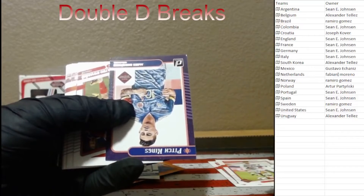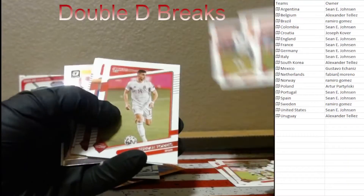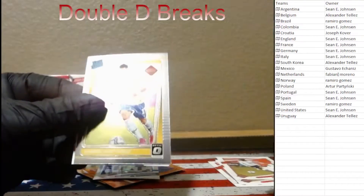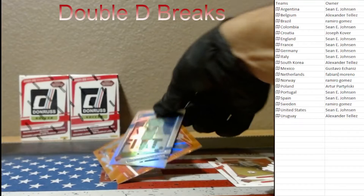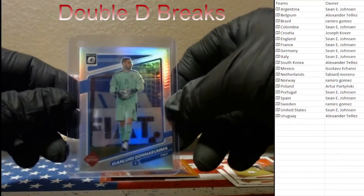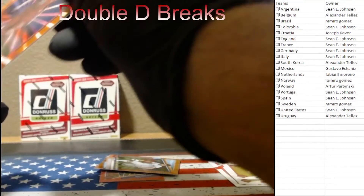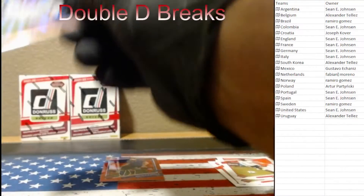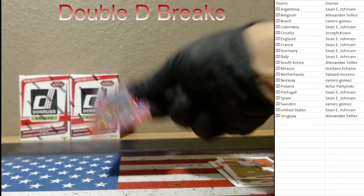Ospina with Rodriguez behind that. Saka again. We've got a Stangs, a Gabriel Martinelli, and that dude right there. We've got one here.